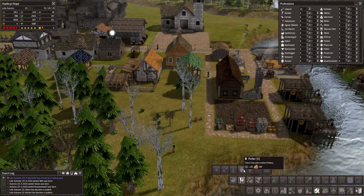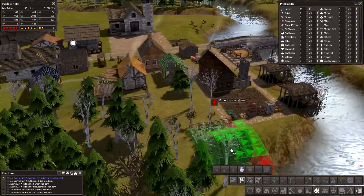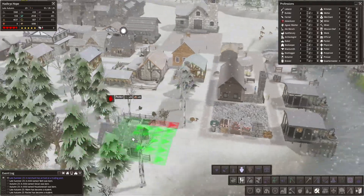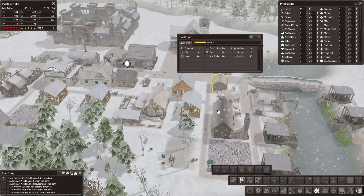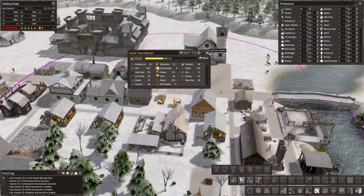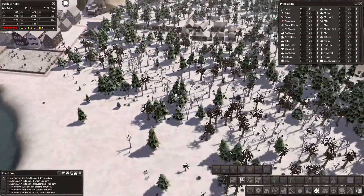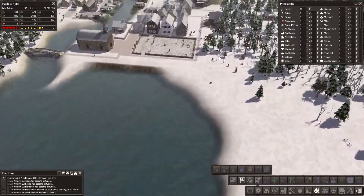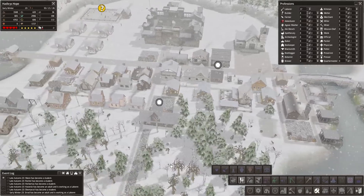A potter. Let's see if we can fit a house there. There's room for that. And then we also have plenty of materials in this small town market. I'm thinking I'm going to expand over here, so we'll have another market here. But we will just have to wait a little bit.